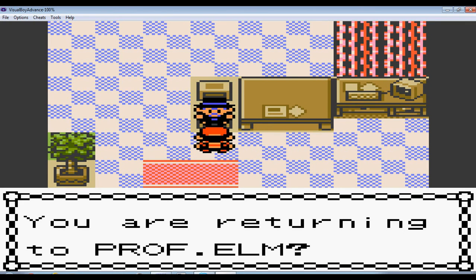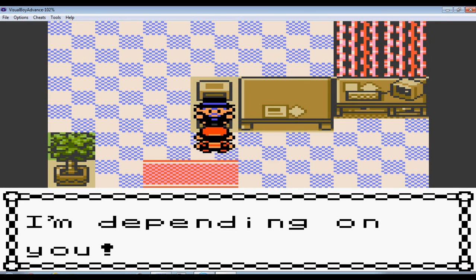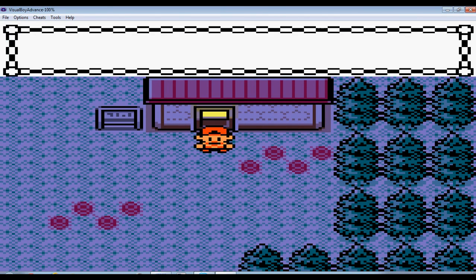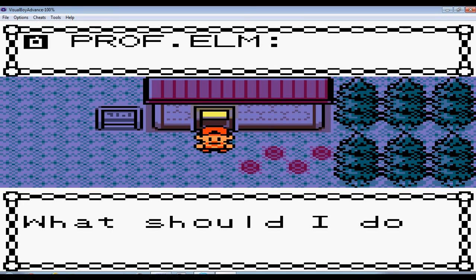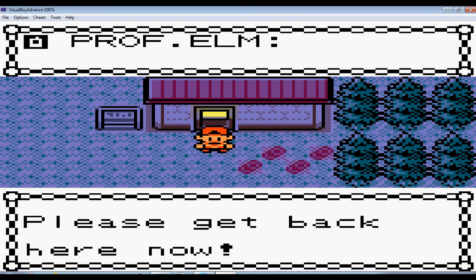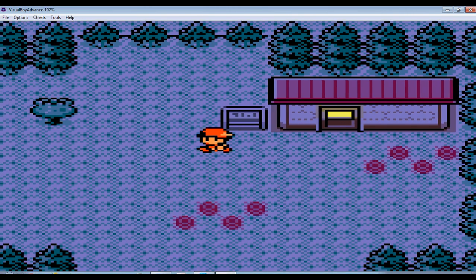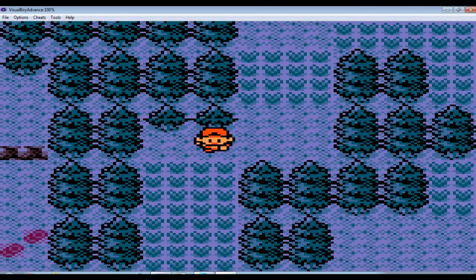Are you returning to Professor Elm? Of course I am. He gives my Pokemon a rest. Guess who's going to be calling you? It's Professor Elm and he's freaking out for no reason. 'Did you get it? It's a disaster! This is terrible! What should I do? Oh no! Get out now!' And then he hangs up. So we're going to go see what he wants and why he's freaking out. Let's go see what Professor Elm is freaking out about, so let's go right now!